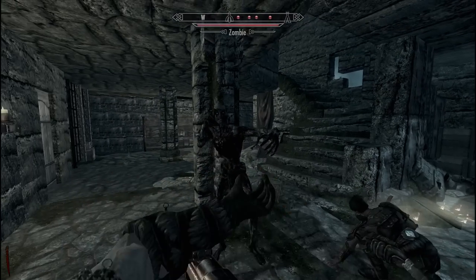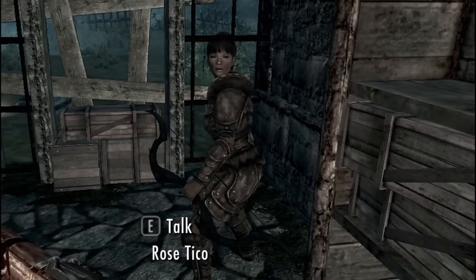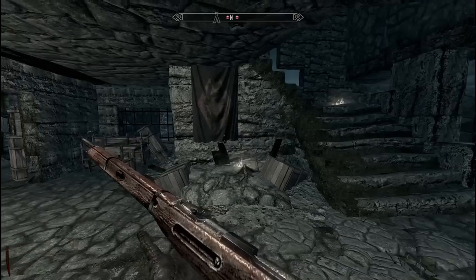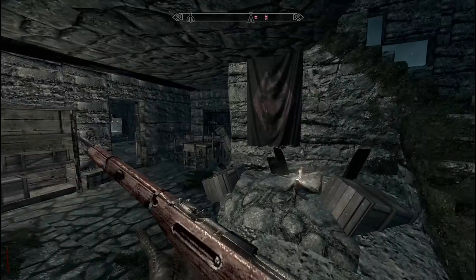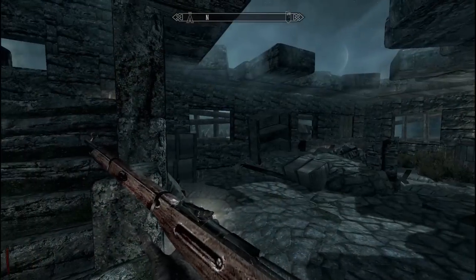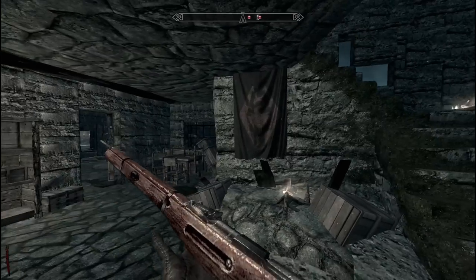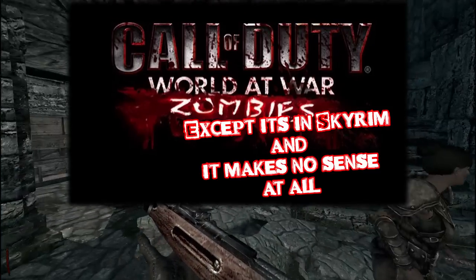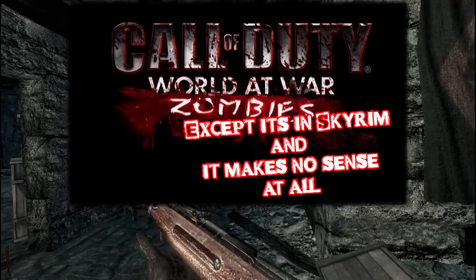Okay, I'm going to have to work on a few things. Okay, we fixed Rose. Now that we fixed Rose, I'm going to spawn multiple adoring fans to just be distraction targets, and then I'm going to get rid of a couple of the doors that are in here, and I'm just going to let those zombies run around. We're going to be playing Call of Duty World at War Zombies, except it's in Skyrim and makes no sense at all.